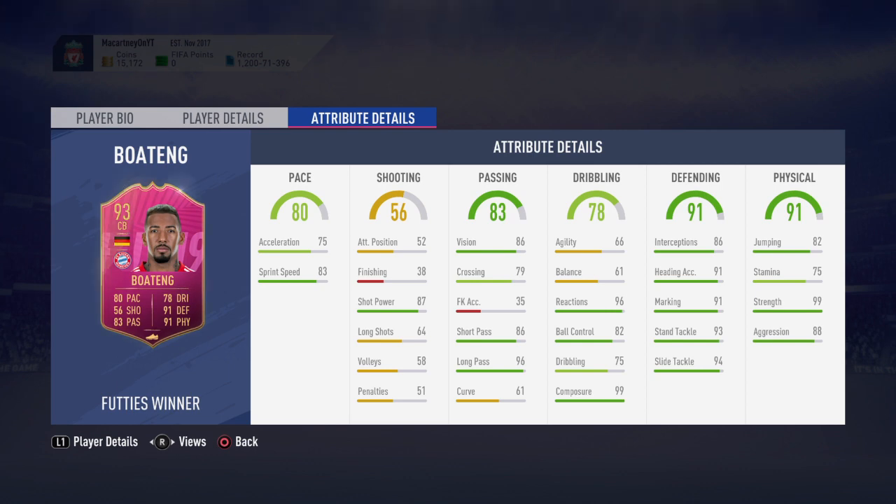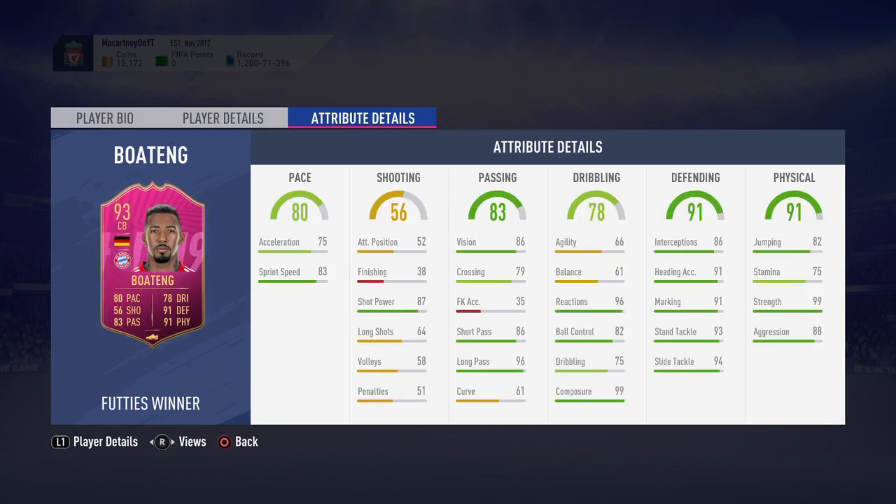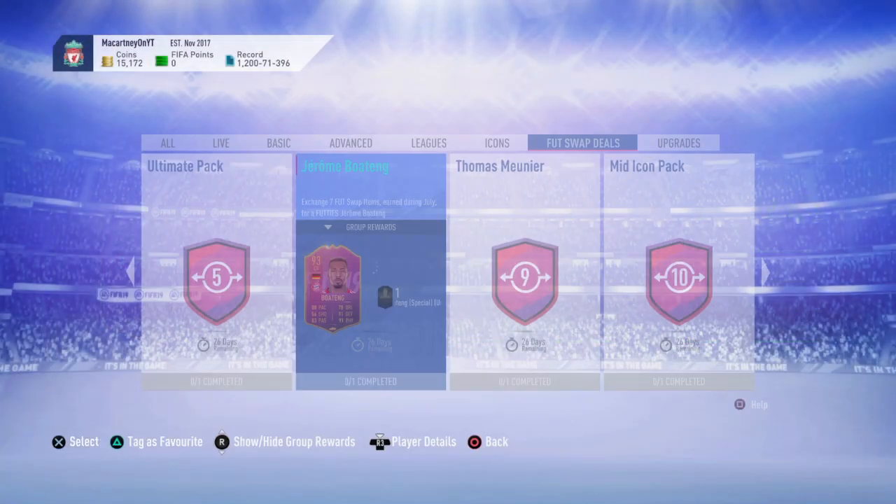Boateng has 88 aggression, great defensive stats, but agility and balance are quite low. He's got 96 reactions, 82 ball control, 75 dribbling, and 99 composure. On a six-foot-four centre back, you'd expect him to be clunky on the ball - which he still is slightly - but his composure is good, and his passing is very good with 86 short pass and 96 long pass, plus 87 shot power.